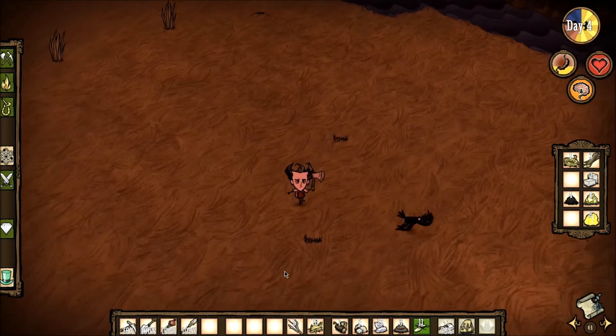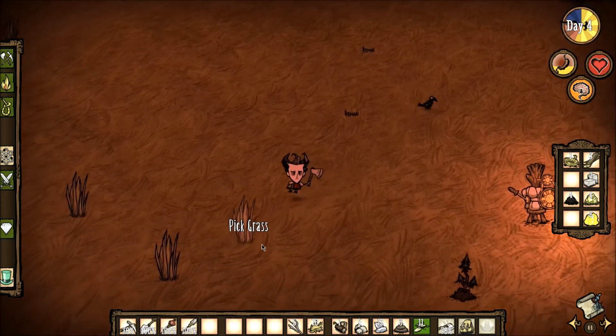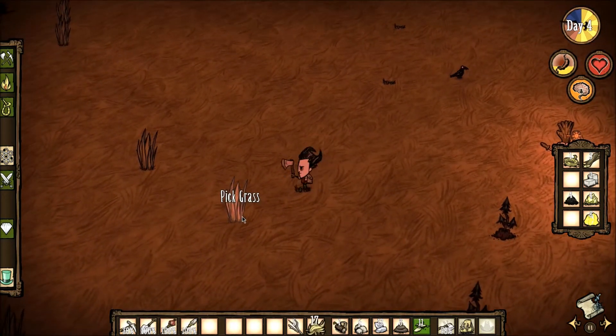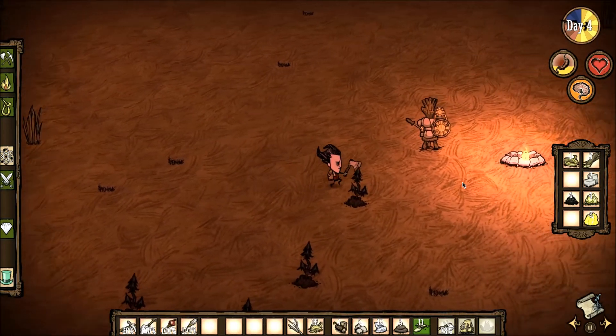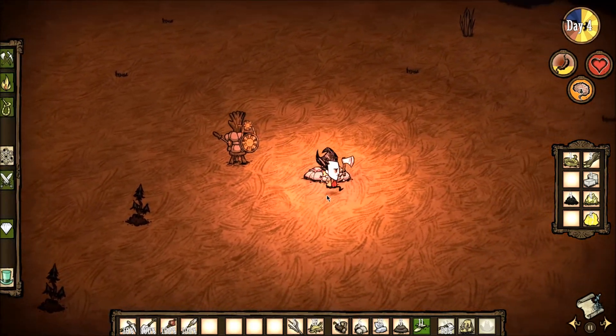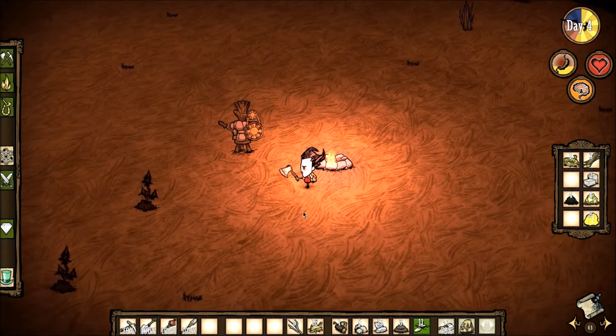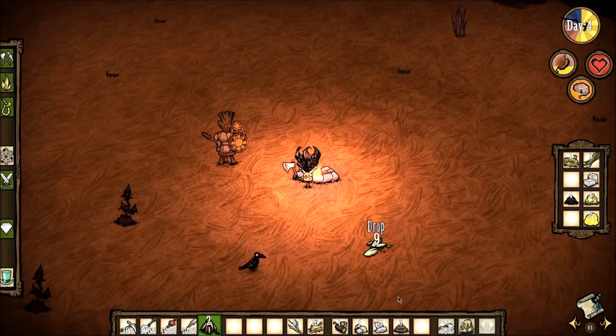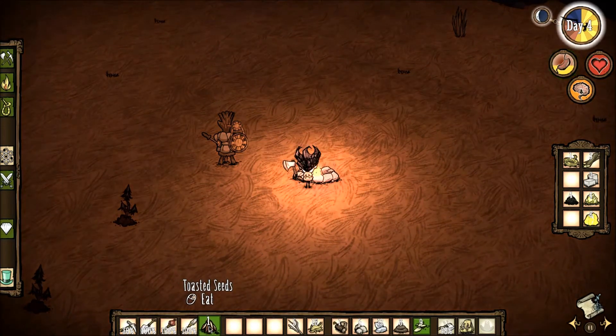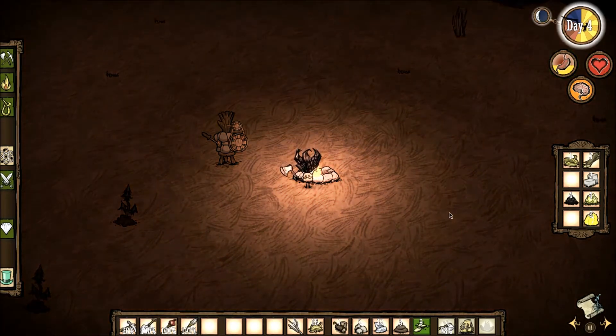Before it gets fully dark I'm just going to harvest some more grass from this immediate area. We'll spend the night at the campfire and hope for better food luck in the next day. I'm going to have to really prioritize food. I can cook a few seeds — I don't want to use too many, but they do provide some sustenance.